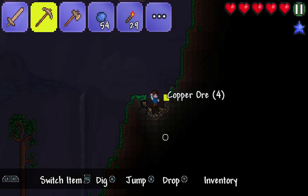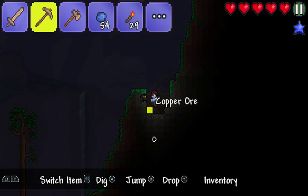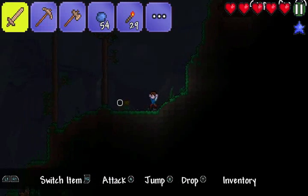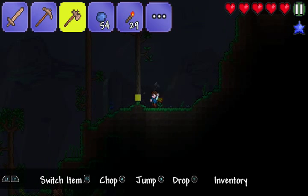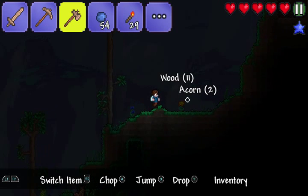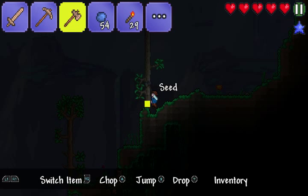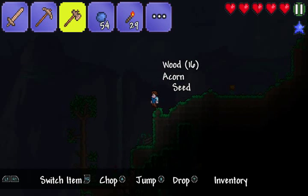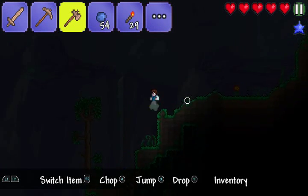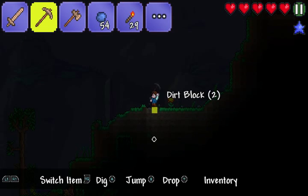We can either find a cave, or I can find a little shelter thing. So here's a cave right here actually. I think I'll go into the cave, just because I think it'll be a lot safer down here.